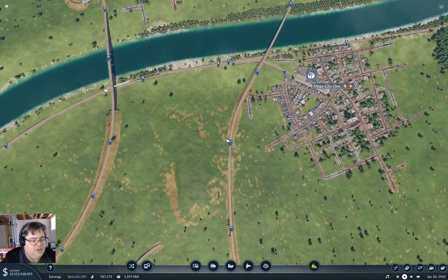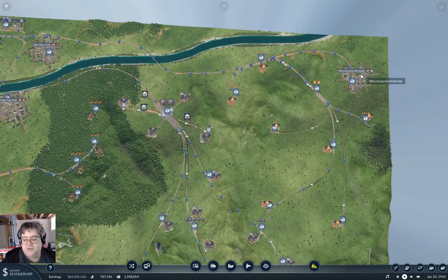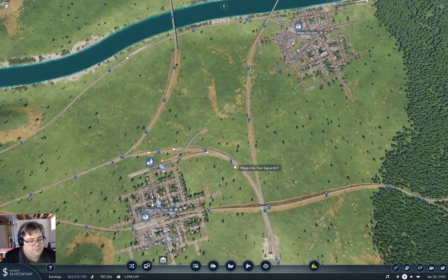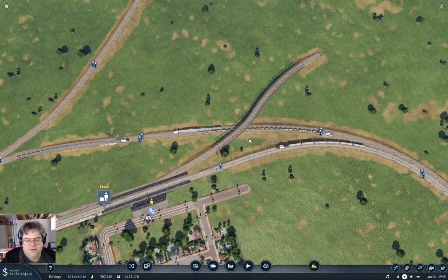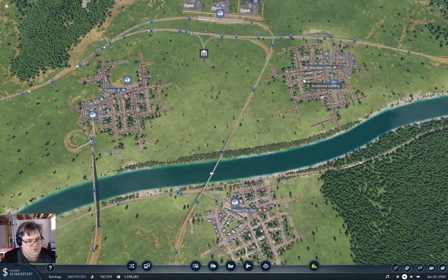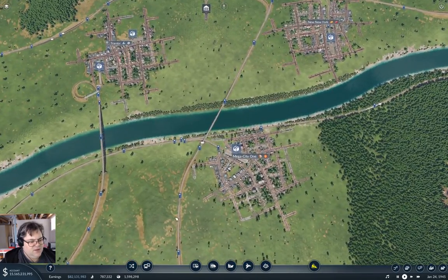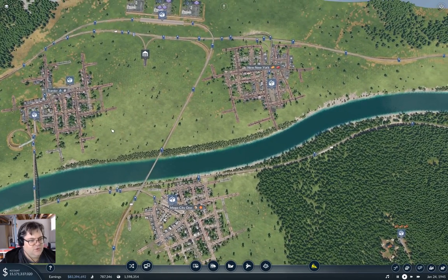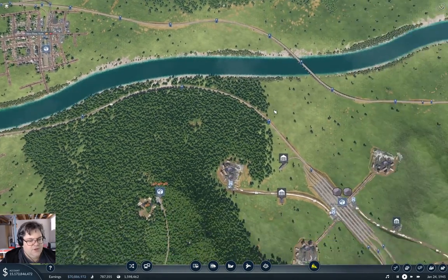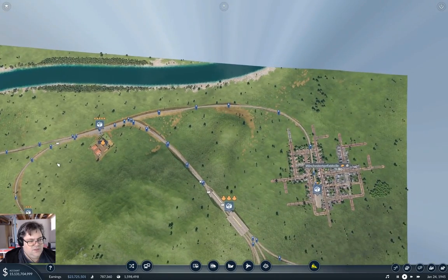My thinking is that I need some sort of delivery scheme for passengers here, and also I need to get on to Winchesterton Fieldville. Way back in the dark ages I had started roughing in a line that would head out toward Megacity 1 and New New York. What I'll actually do is snake it up past Megacity 1, see if I can bring it up past Trantor and then through New New York, and then on to Winchesterton Fieldville. We may be able to repurpose this track here to get into Winchesterton Fieldville.